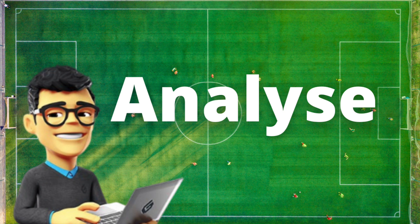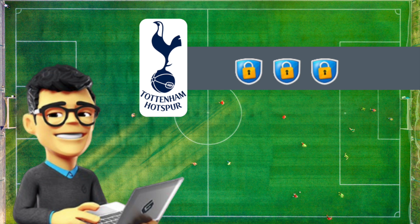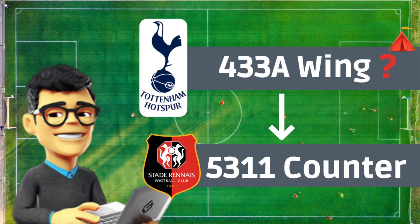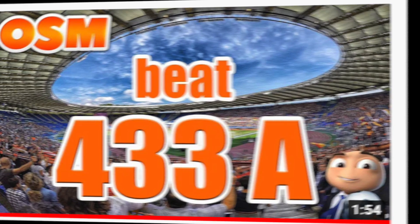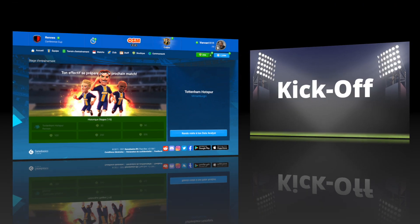During the group stage Tottenham used to play in 4-3-3-A and now they've put a secret training, but we know they're gonna play 4-3-3-A wing style — they did that during the entire competition. Our 4-3-3-A and our 5-3-2 counter style don't work against them, so we're gonna use the famous 5-3-1-1, which you can find in my most popular video 'How to Beat the 4-3-3-A.' To make the difference, we're gonna put our first training camp of the tournament.